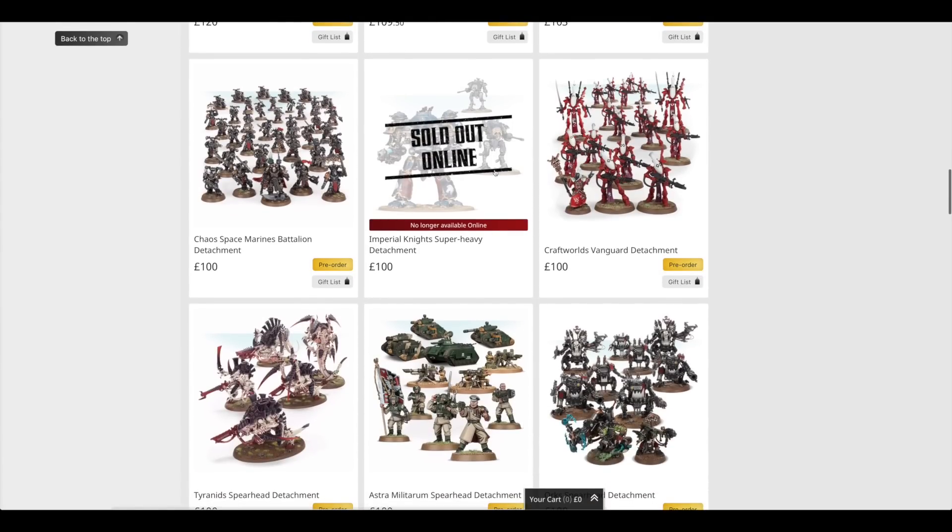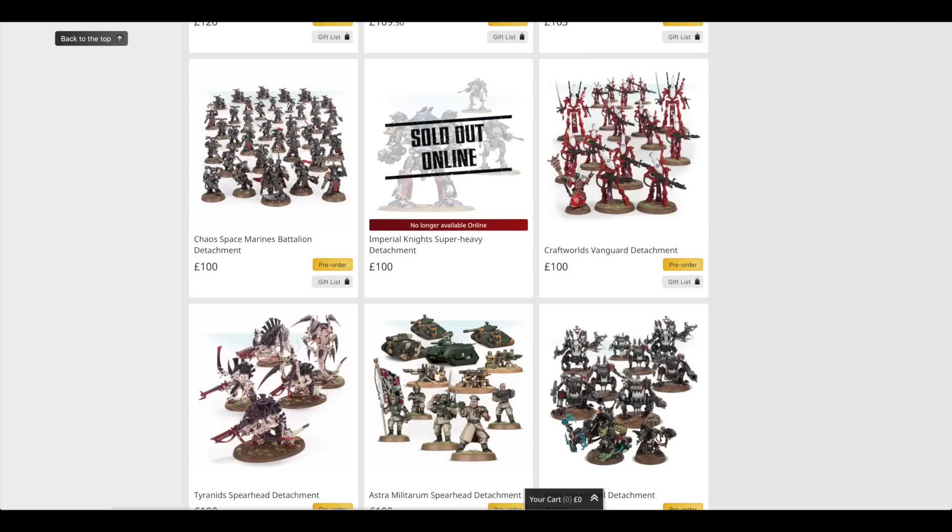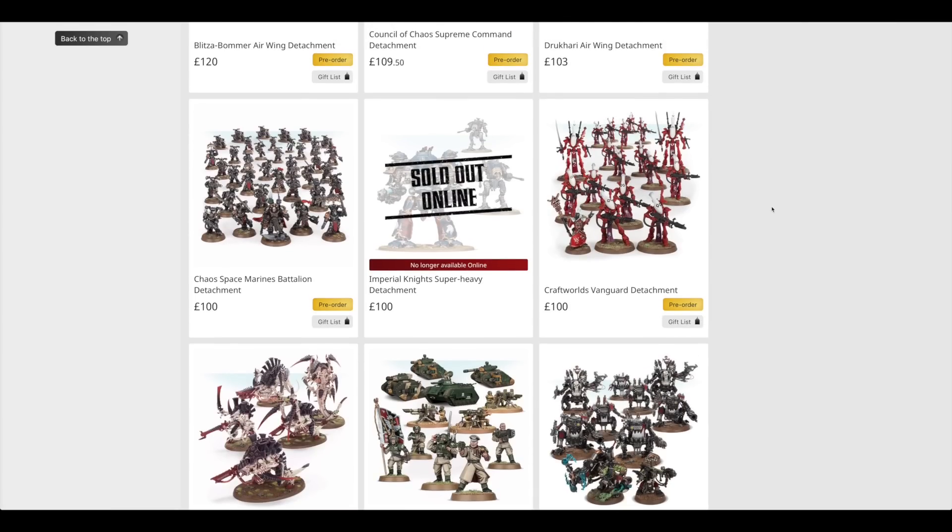The Imperial Knight Super Heavy Detachment is no longer available online — it might make a comeback, who knows. But as you can see on Element Games, also unavailable at a few other places. That's fine though, because actually that is the worst value Apocalypse set in terms of buying the models separately. A Castellan is £100 anyway, so you're getting the two Armagers for free — well, it does save you £45. But we'll go through all of these sets and then I will rate them all.